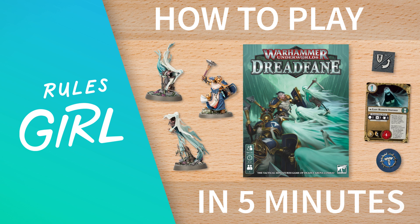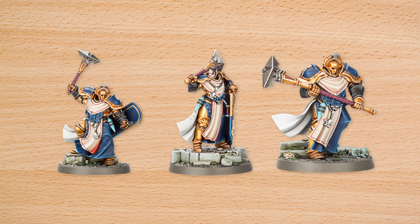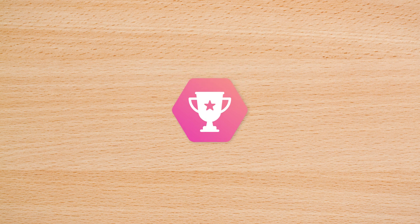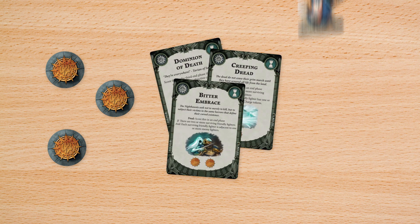I'm the Rules Girl and this is Dreadfane, a tactical miniatures game from Games Workshop's Warhammer Underworlds, for two players. Players assemble a unique warband and duke it out to determine supremacy. You win by being the last warband left standing, or by having the most glory points, earned by completing objectives and eliminating enemy fighters.